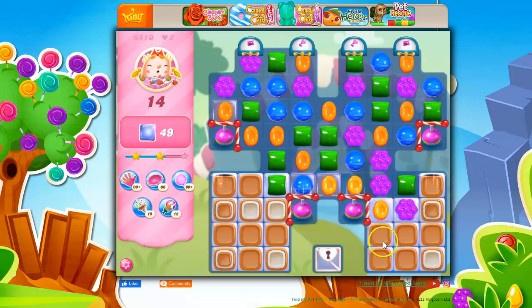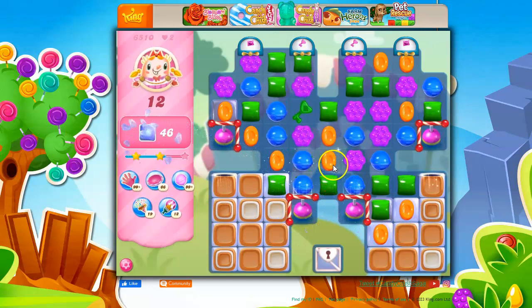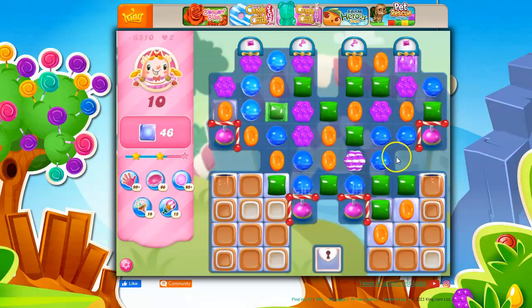I could take out this orange, or I could move this purple, because it actually removes something. The orange doesn't make an immediate difference. Now let's take out the orange. So now we've got a wrap — I can make a stripe over on this side. Not terribly helpful at this point, but it might pair up with something. I've got a wrapped candy over here.